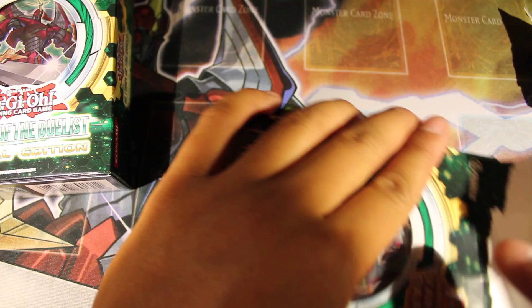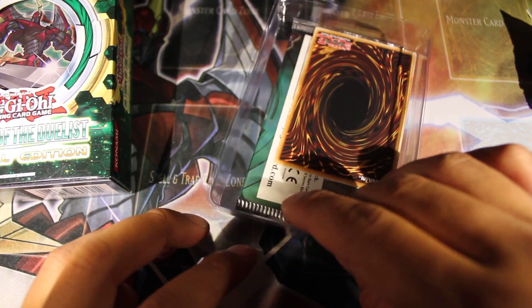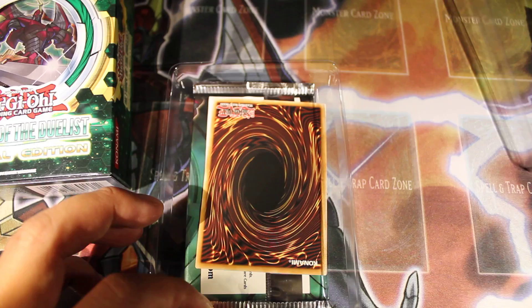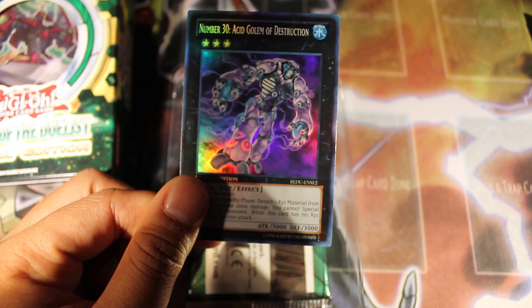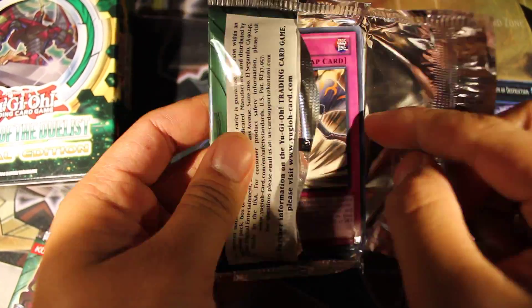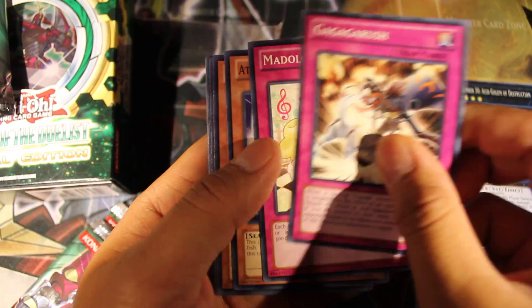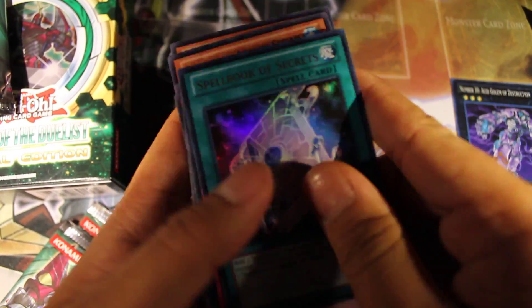I'm really looking for Grand Soil at the moment, or any secret. Gear Gaia, Gaigan — Giga Gaigan. Yeah, that's a really good pull too. And an Acid Golem — it's awesome. A Spellbook secret? Oh, not bad.